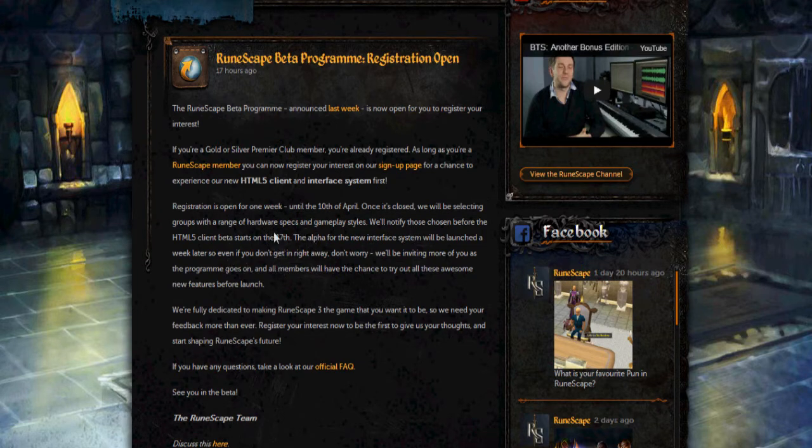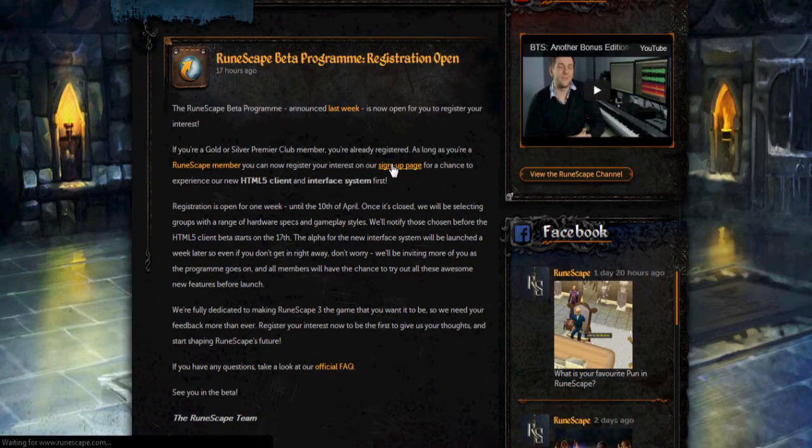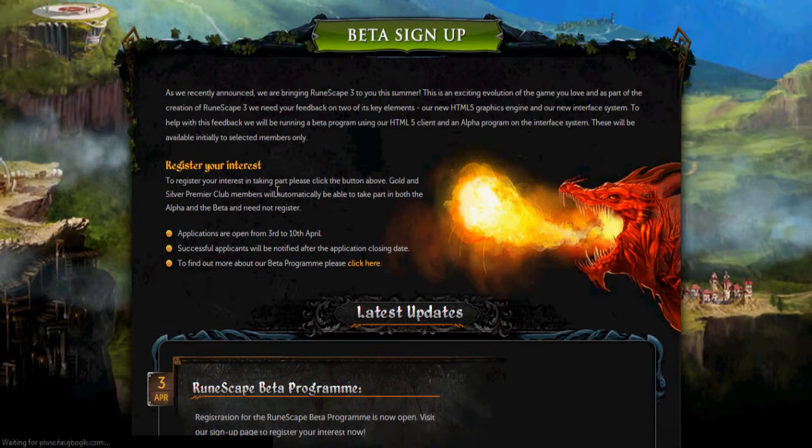The HTML5 client starts on the 17th and registration is open for one week until the 10th of April. The alpha system launches a week later on the 24th. You can have a look at the FAQ for more details. I'm just going to go ahead and sign up — you won't be guaranteed a spot unless you had gold or silver membership sometime in January or February. If you did, you'll automatically be able to take part in both alpha and beta.